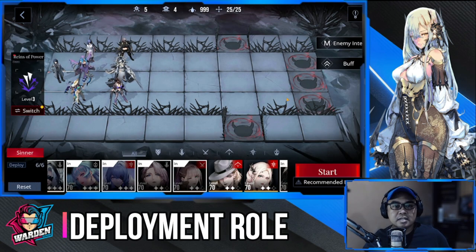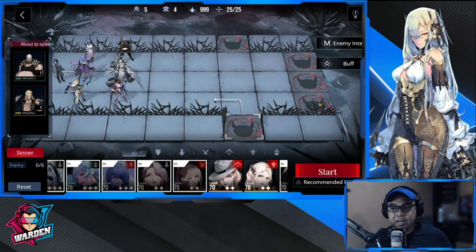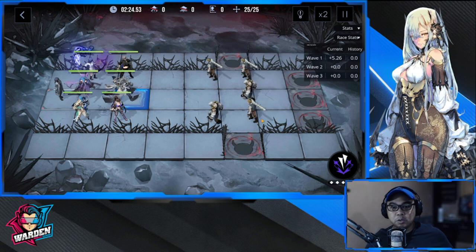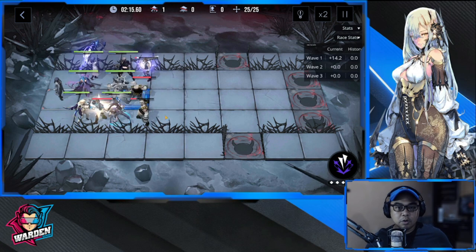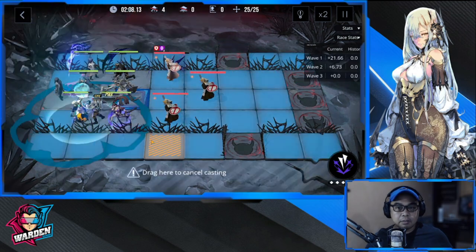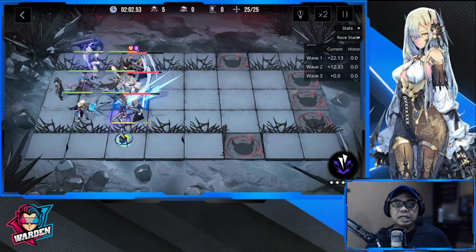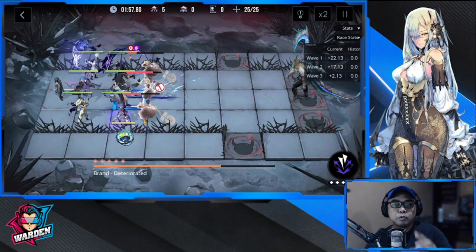Moving on to deployment role. This is a sample deployment of what she does — she'll be deploying her stars across the field. Ideally you deploy the stars where they won't encounter enemies immediately, placing them where they can bottleneck a little and stay long enough to build up damage. The stars deal more damage the longer they continuously hit the same enemy, so it gradually increases.